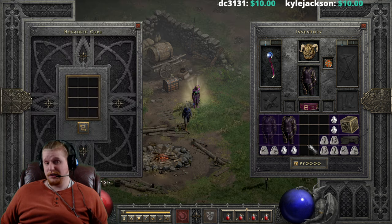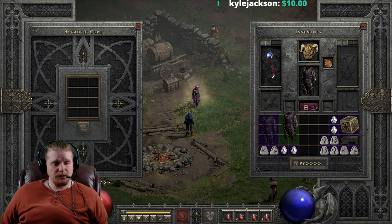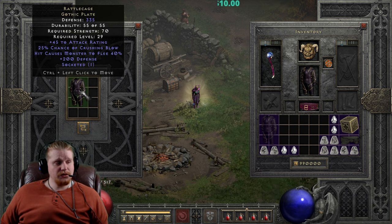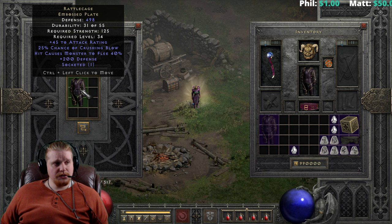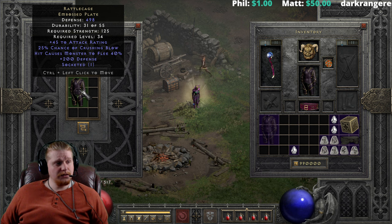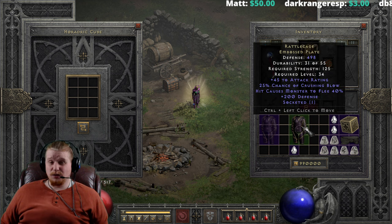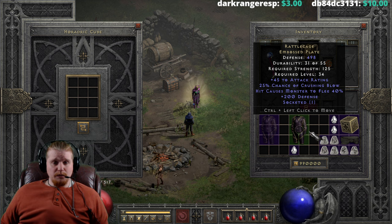So the last thing we're going to do is upgrade this. I want you guys to see what it could potentially upgrade to. Right off the bat, we have the Rattle Cage Gothic Plate at 335 defense, 70 strength requirement, level 29, which needs a Shael, a Tal, and a perfect diamond. That upgrades into the Rattle Cage Embossed Plate, which is 125 strength, level 34, and 498 defense. The defense increase didn't really go up that much, but the level increase didn't go up that much either, and neither did the strength requirement go up that much.